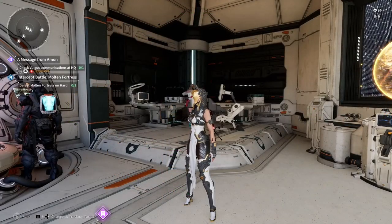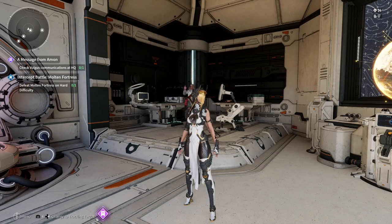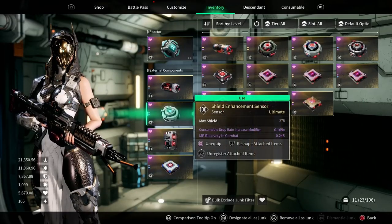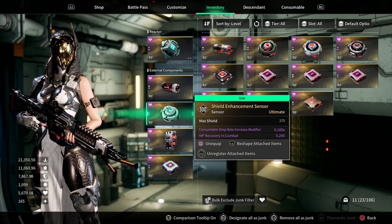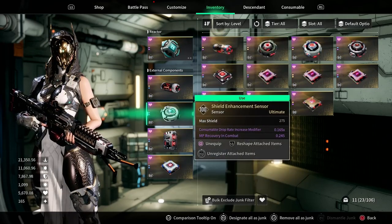I prefer these three missions because you can do them in under a minute, ideally with an Ultimate Bunny. The most important thing before you start is to go under your external components and put on the sensor a consumable drop rate increase modifier. If you can get this in gold that's even better — the best I have is purple, but anything helps. You don't need to worry about the auxiliary power, the memory, or the processor, because you can only get the consumable drop rate on the sensor.